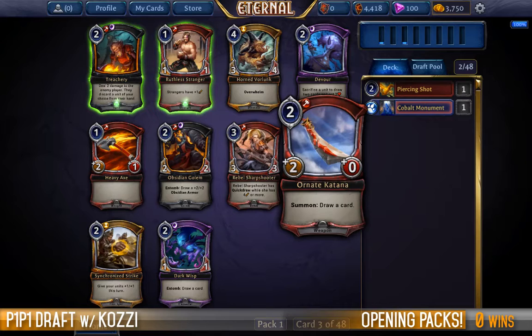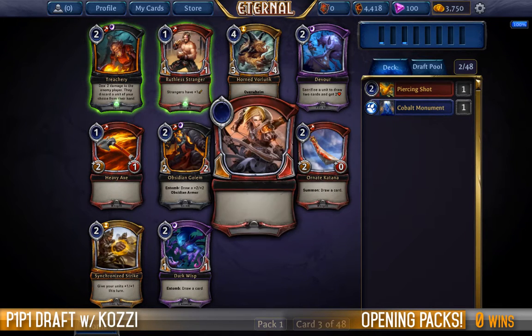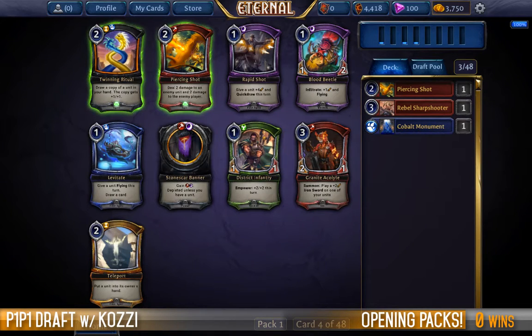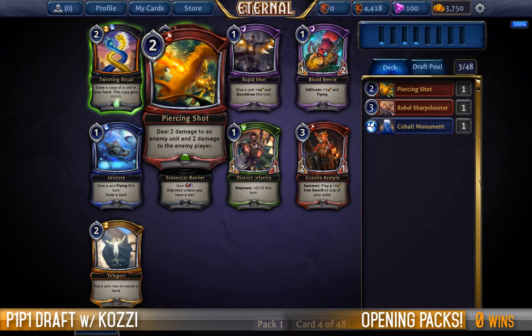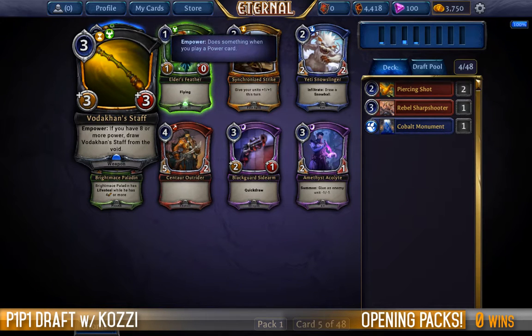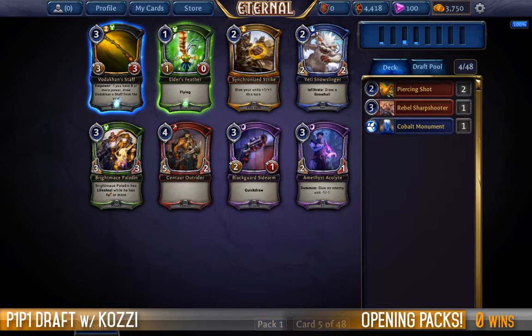We have a choice between a Rebel Sharpshooter and an Ornate Katana. I think the Rebel Sharpshooter is phenomenal — all she takes is one extra piece of equipment, one pump spell, and you have a very difficult creature to block. Rapid Shot is solid, Granite Acolyte is solid, District Infantry is solid, but Piercing Shot is amazing so it's a relatively easy decision. Verdakin's Staff is phenomenal — it's a 3-cost plus 3/+3, which is nothing to be sneezed at, and if you ever go late it's some form of flood mitigation. However, the Bright Mace Paladin is still pulling me over on my colors.